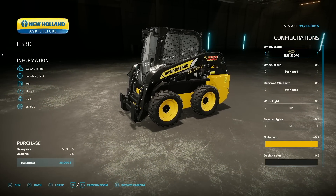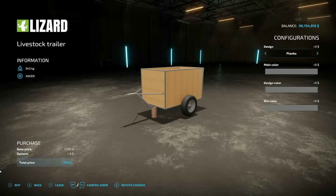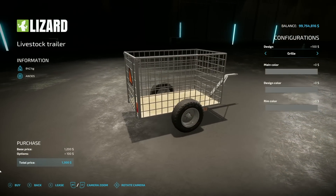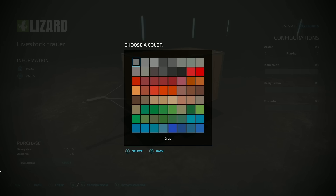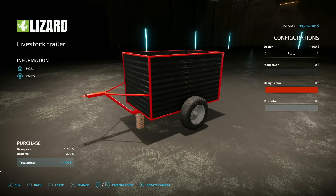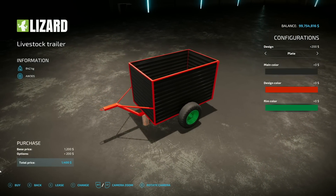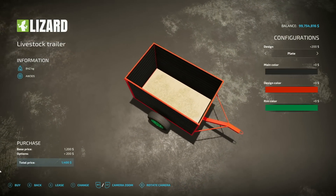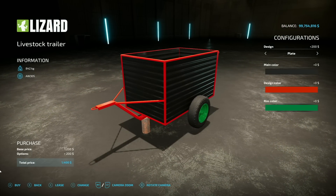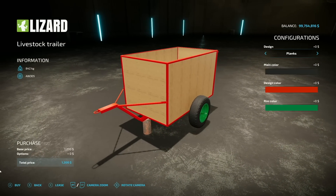Next new mod for all platforms is the old cattle trailer, which shows up in-game as 'Livestock Trailer.' It weighs 842 kilograms and comes in a plank version, plate version, and grill version. It has main color, design color, and rim color options. It holds one cow, two pigs, two sheep, or two horses. It's four slots on console and costs less than 1,200 dollars without changes — great for moving a couple of animals when starting out small-time farming.